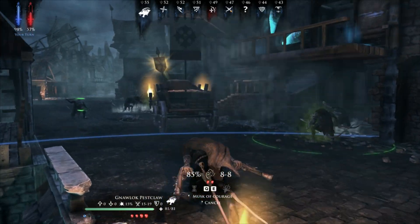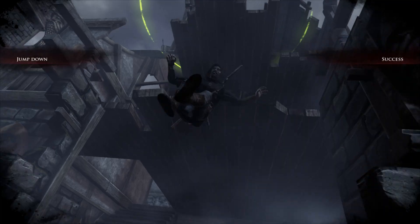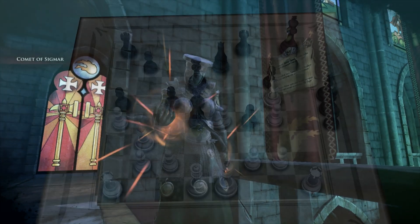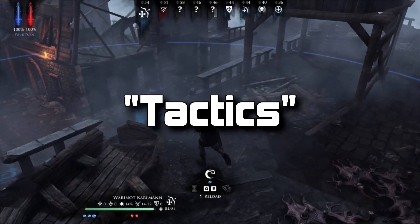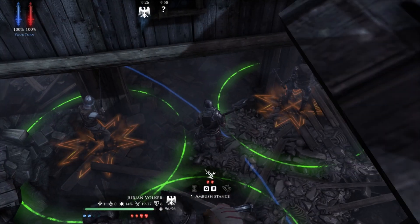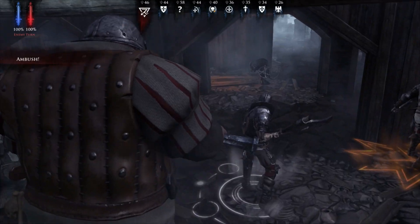Matches in Mordheim pretty much play out like games of chess — except to the extreme. I tried my best to do tactics, but I'm more of a run-in, guns blazing, and hope for the best kinda guy. So here was my best attempt: I set up a bunch of guys in a line on Ambush. Tactics! Gotcha, sucka!